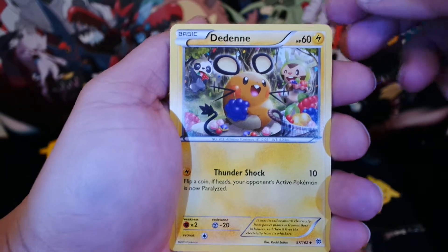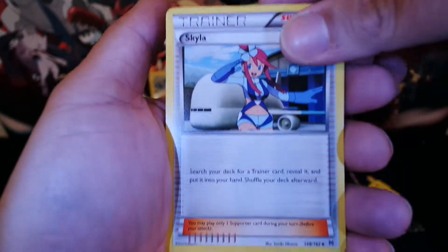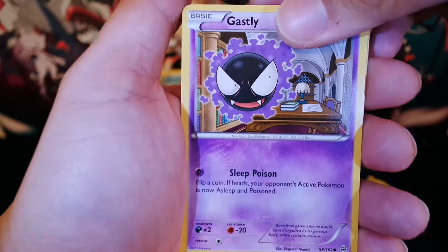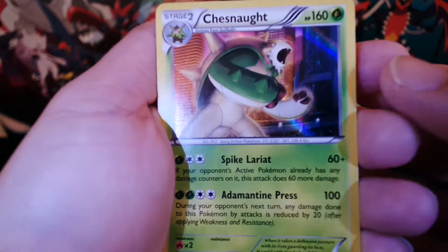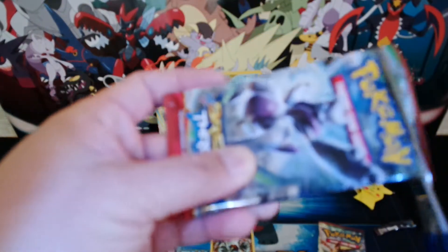We have Dedenne, Flabébé, Starmie, Trainer Skyla, Rufflet, Snover, Swablu, Woobat, Ghastly, a Reverse Holo Noivern, and our last card is a Holo Chesnaught — 160 HP, not bad at all. Let's go with the Mega Mewtwo X Breakthrough foil next.